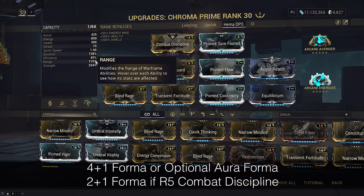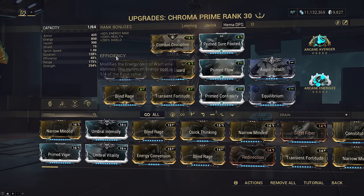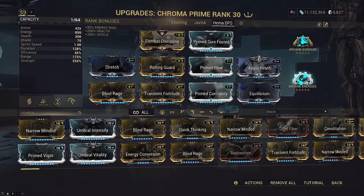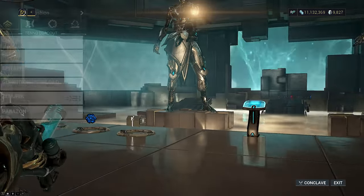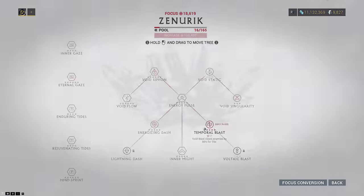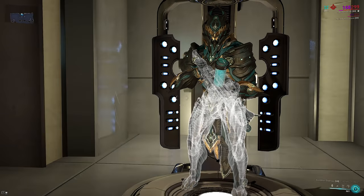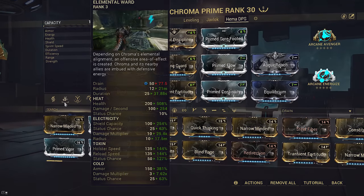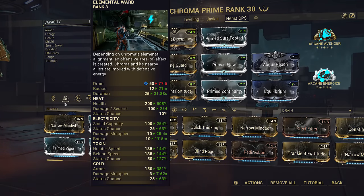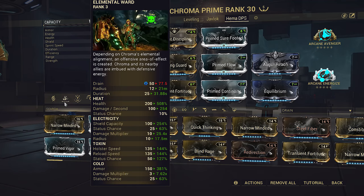We tanked efficiency and built for some range and standard strength. A negative-efficiency Chroma can be difficult to keep up, but this is supplemented by Prime Flow and Arcane Energize today, as well as the Equilibrium synergy with a Panzer with Viral Quills. You could still bring Zenurik if you need to. This is a shield-gating Chroma — our main source of survivability is not from health tanking, but rather shield-gating. You can still take Heat Chroma for extra health if you want, or Toxin for even more DPS potential by a 44% reload bonus, which makes up for not running Primary Merciless.